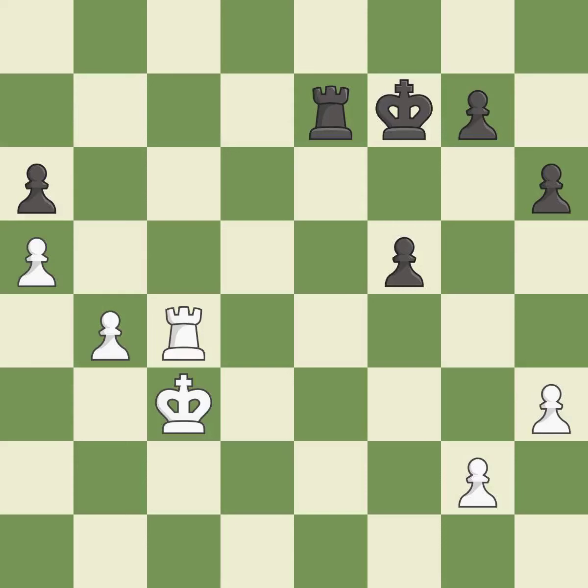This is the strongest option — it is best. White still has an advantage, but they no longer have a winning position — it is an inaccuracy. This threatens to create a passed pawn; this permits the opponent to create a passed pawn. It is a mistake.